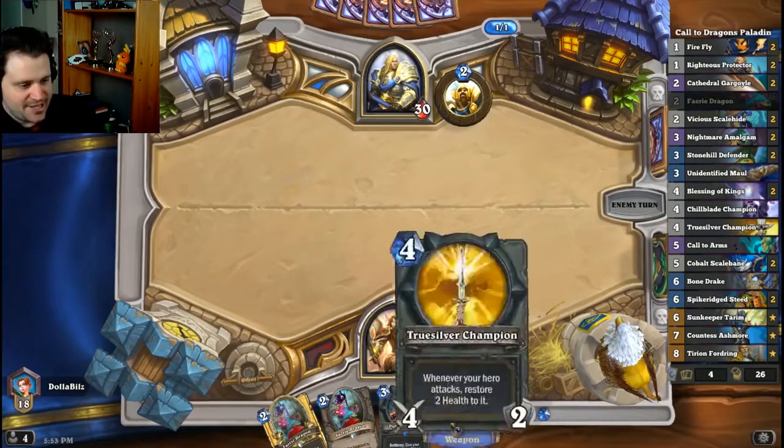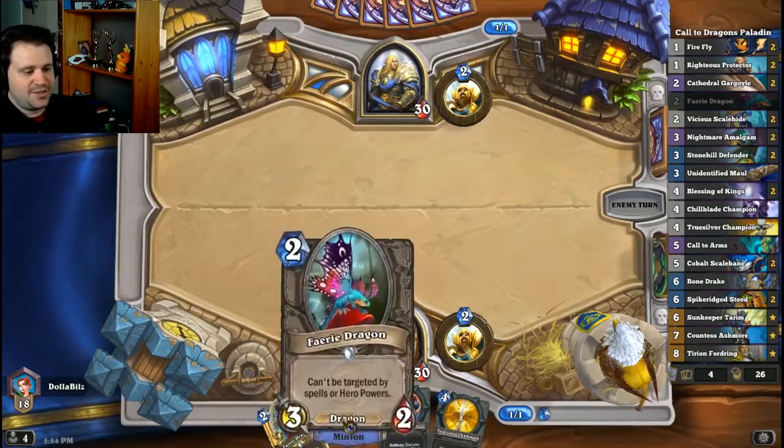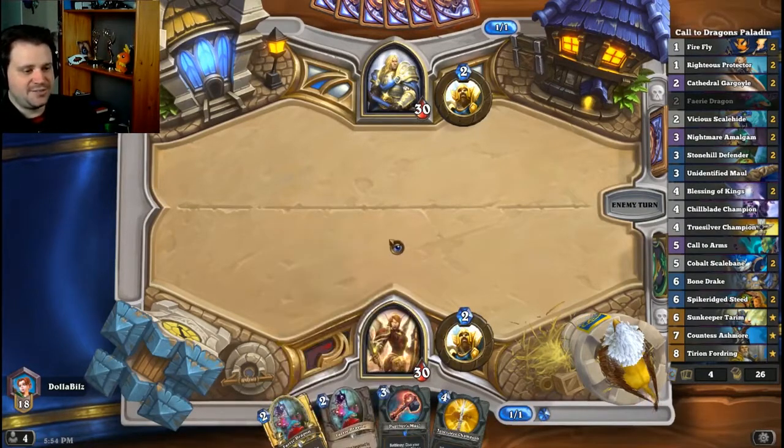Well, we got some business. Give your minions Divine Shield — pretty good with a bunch of untargetable minions. 3/2 untargetable Divine Shield for 2 mana.